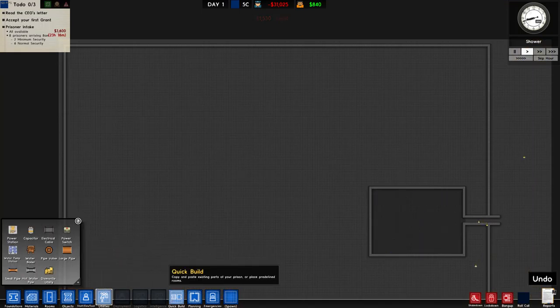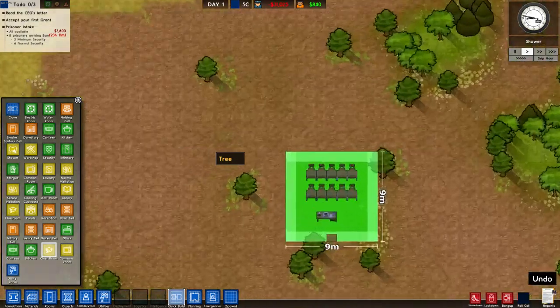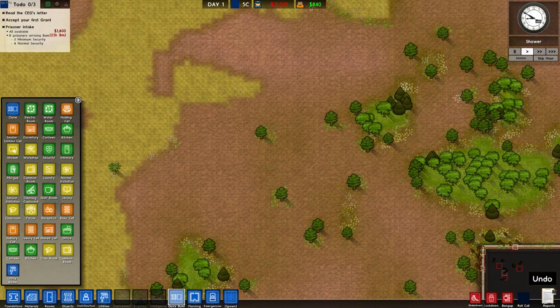Now all we need is an engine room, so we'll just do a quick build for that. Wait — what the f*** is this? Quick build? Since when? I didn't even know. It's probably because one of the mods I've got installed right now — doesn't matter. It's handy, I don't know.